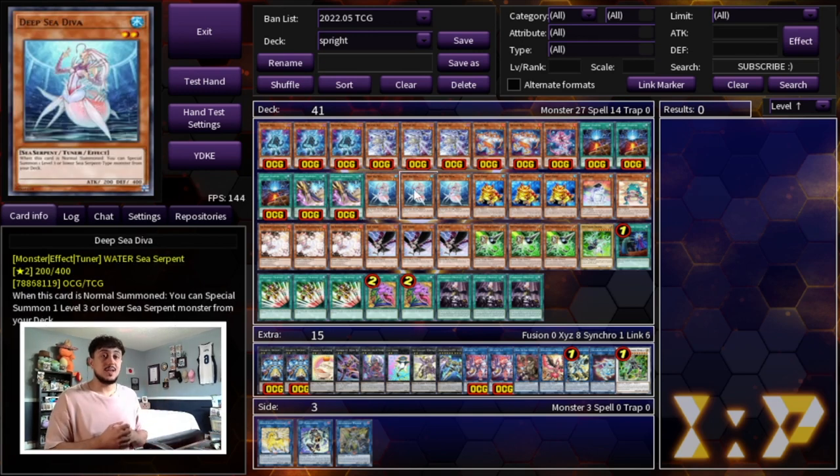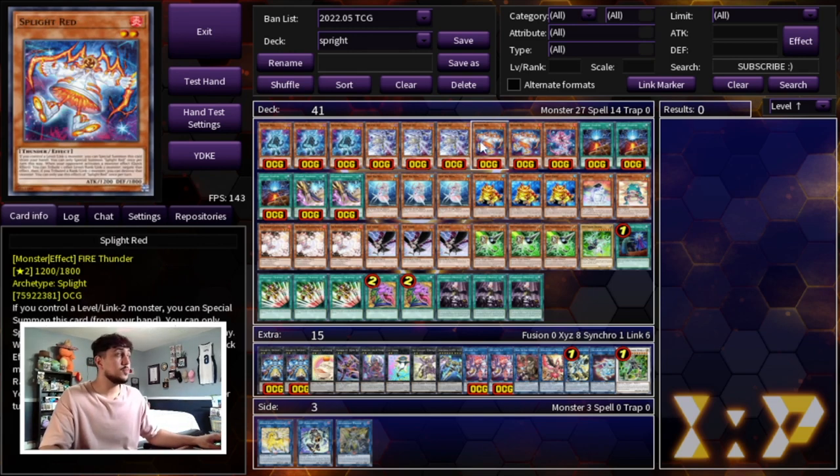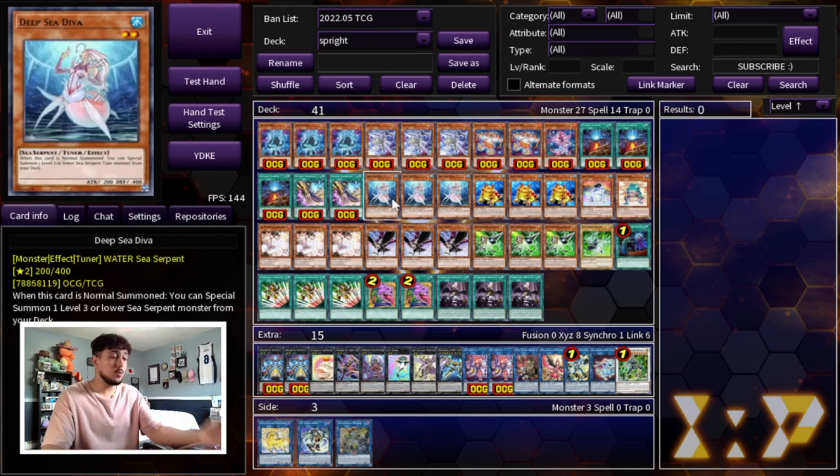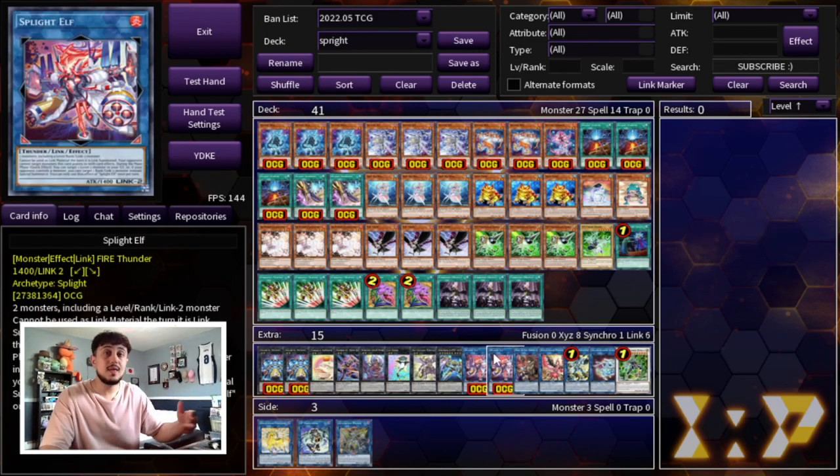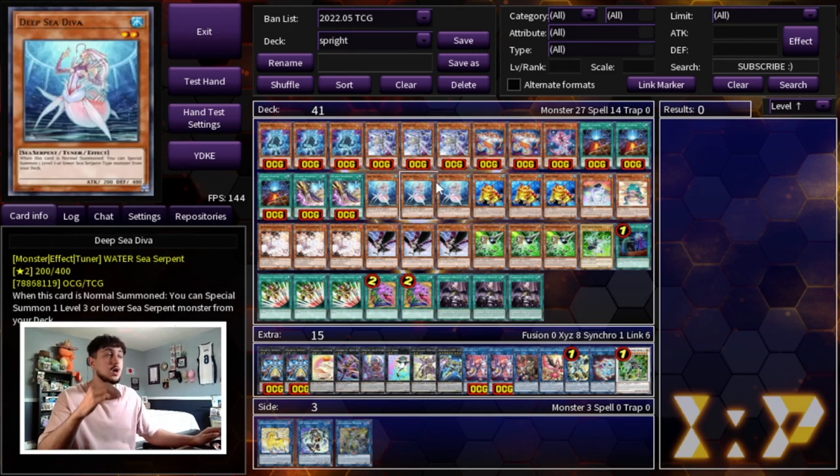I love the Deep Sea Diva engine. Honestly, I want my opponent to hit it with Ash or Imperm — because if they Ash or Imperm my Diva, all my other plays still go through. And if Diva resolves, you're in such a great position: you get Halk access, Gigantic Spright access, Spright Elf access — so many different lines. But even if they hit Diva with Imperm, I can still normal summon Diva, they negate it, and then I special summon Spright Blue off any level two on field, Blue searches, and my full combo still goes off without worrying about Spright Elf or Gigantic Spright getting hit.